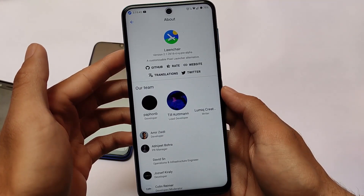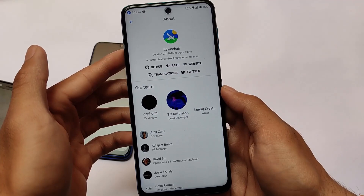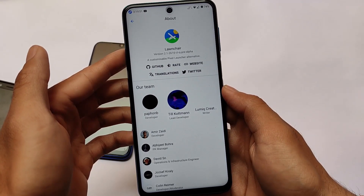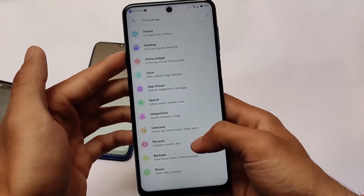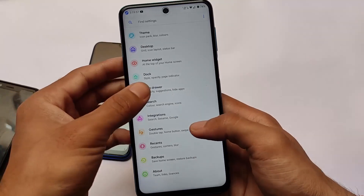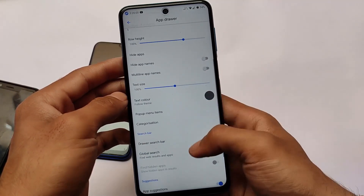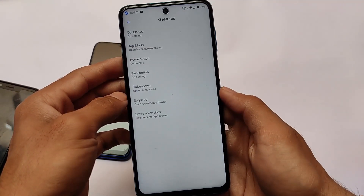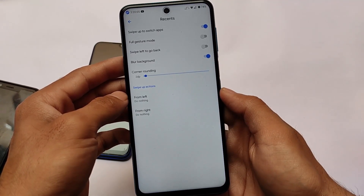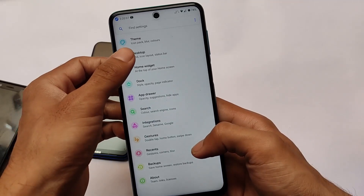By default, most of the time you will get the launcher pre-installed. The ROM always comes without Google apps installed — what you can call a vanilla build. So if you want to use Google apps on your device, it's always recommended to flash a normal Pico or Nano GApps package and use a launcher on your device.